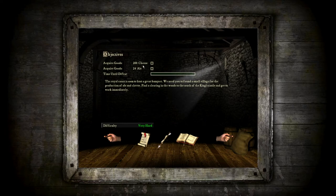We need to produce cheese and ale, and there seems to be a timer, so no time to waste. We have many difficulty options — let's try very hard and see how it goes. You can also get some hints and tutorials, but let's try without and see how it goes.